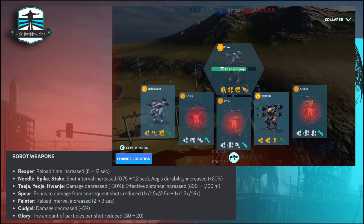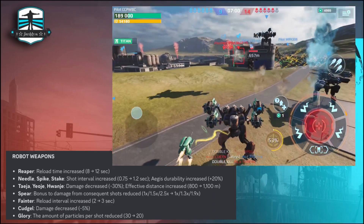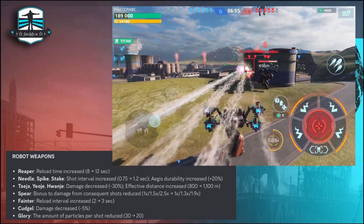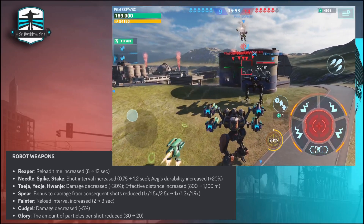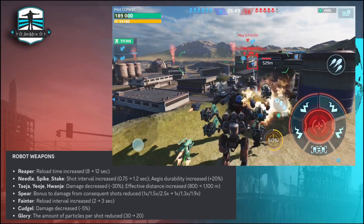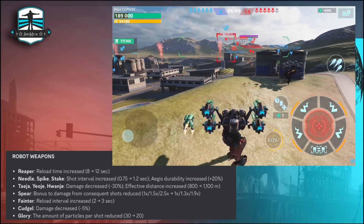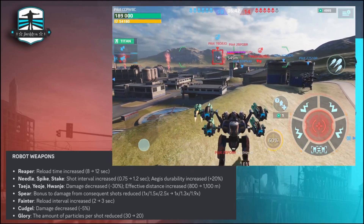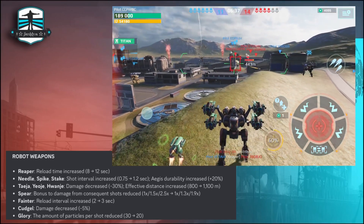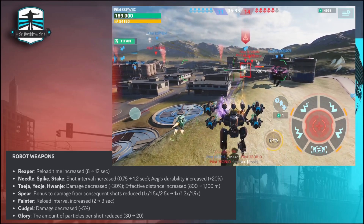Going back to the rebalance: the Reaper reload time is increased from 8 to 12 seconds, as you saw in the first minutes of this gameplay video. The Needle, Spike, and Stake shot interval increased from 0.75 to 1.2 seconds — you saw this too. Durability increased by 20%. The Taji, Joji, and Havanja damage decreased by 30% and effective distance increased from 800 to 1100 meters.